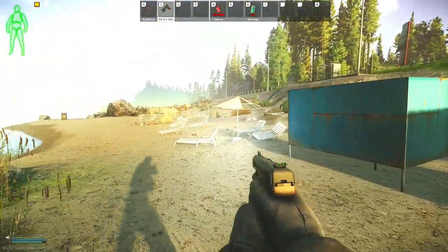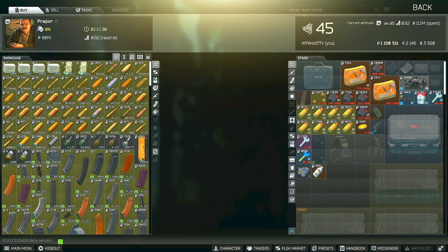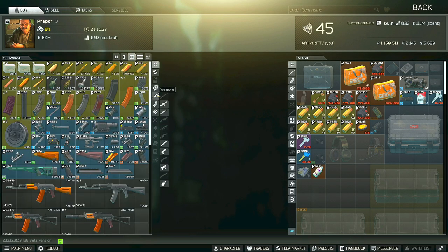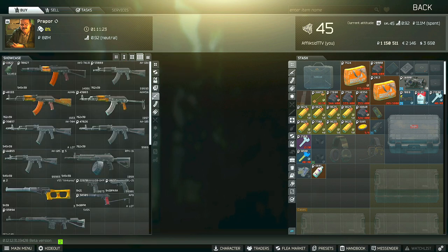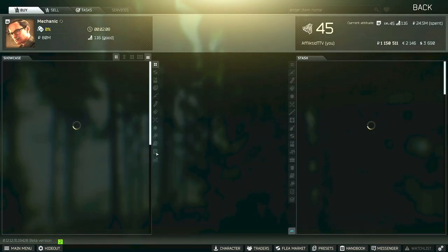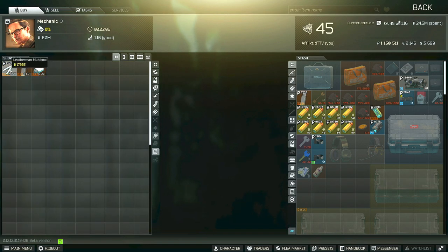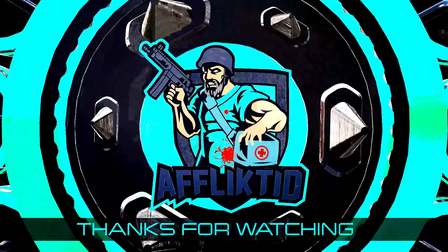If you happen to die while planting the two items, do not worry because you can buy them. You have to go to level two Peacekeeper for the SV-98 as a barter, or level three Peacekeeper to buy it outright. For the multi-tool, go to Mechanic, hit the little 'S' button at the bottom, and you'll have three choices — one of them is the multi-tool. Hopefully this guide was useful and helped you complete this quest. Thanks for stopping by and have a fantastic rest of your day.